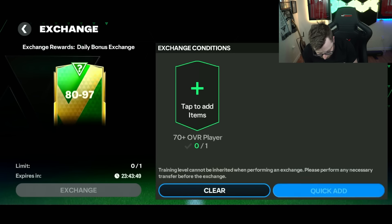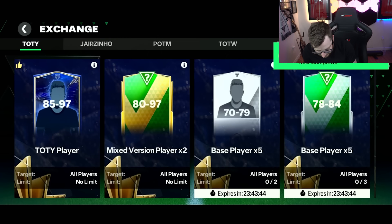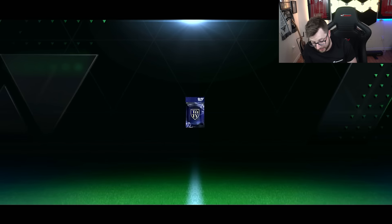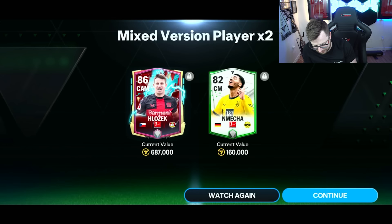That brings us back to our favorite exchange — going in here to see if we can get anything out of this 80 to 97. It still has not happened — we have not got a team of the year out of this exchange. Verratti — pretty good, I mean 86, but base cards don't go for a lot. So not super amazing. Walkout but not a team of the year — decent though.